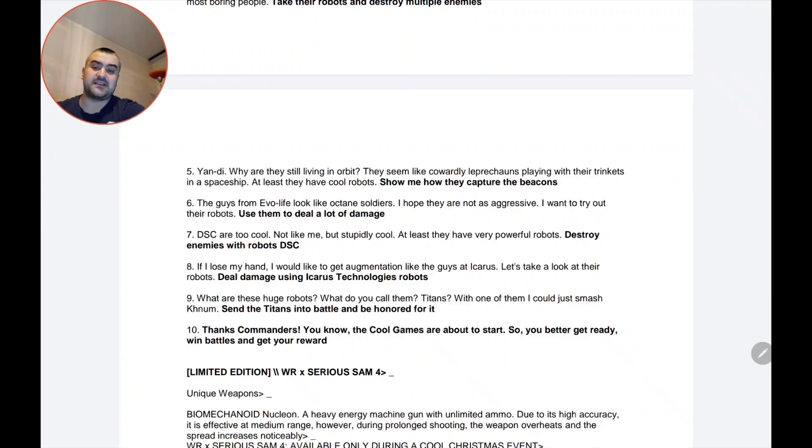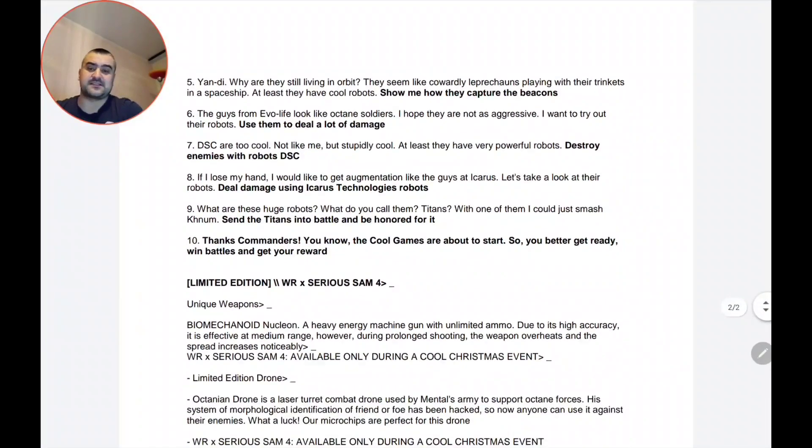The sixth task: 'The guys from Evil Life look like octane soldiers. I hope they are not as aggressive. I want to try out their robots — use them to deal a lot of damage.' So you need to deal a lot of damage with Evil Life robots. I don't know the precise number of damage required, but I'll post it for you later. The most important thing is you need to use Evil Life robots.